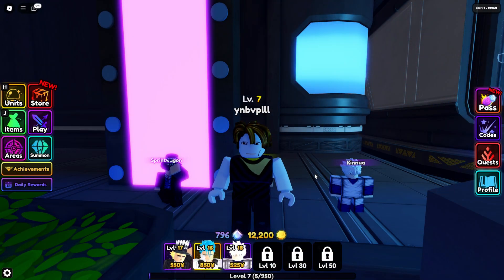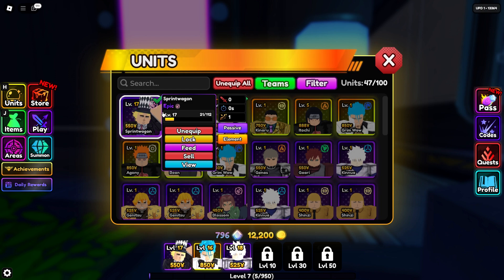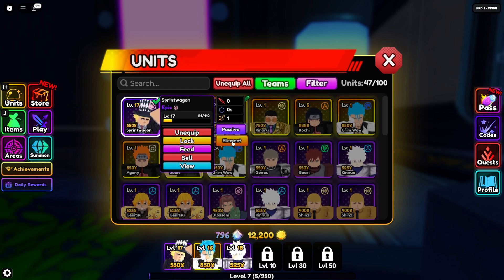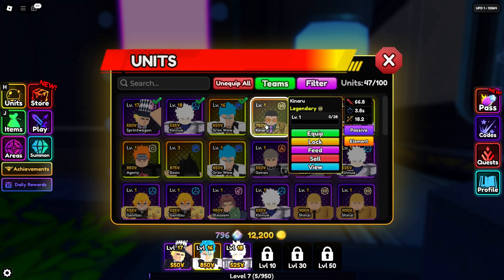Hey there, Anime Vanguards fans! Today we're diving into the exciting new unit element system introduced in update one. This is a game changer — a new unit element system adding depth to the gameplay. Each character now has a unique element that provides specific buffs or perks, enhancing their effectiveness in battle.